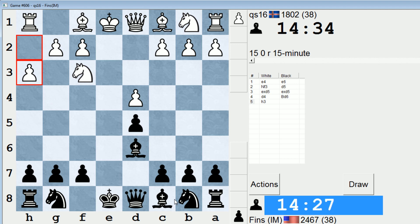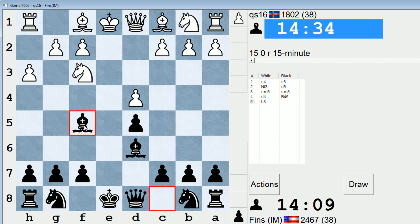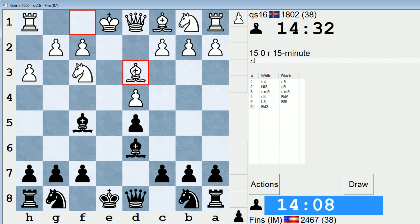That's a setup that Black can employ. But now that he's played H3, he's denying me the use of the G4 square, so probably F5 is the next best square. I could play Bishop F5 straight away, or I could also develop this Knight. I think I'm going to play Bishop F5 right away, just to preempt White's Bishop coming out.